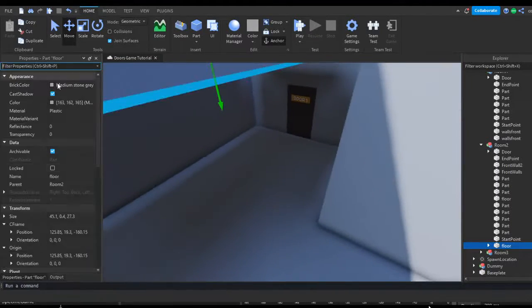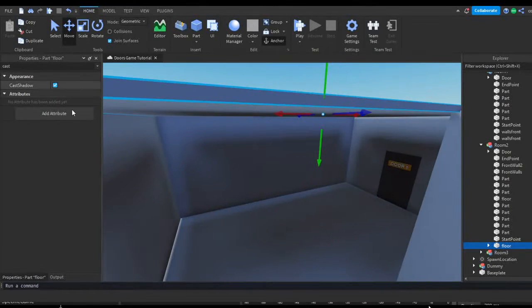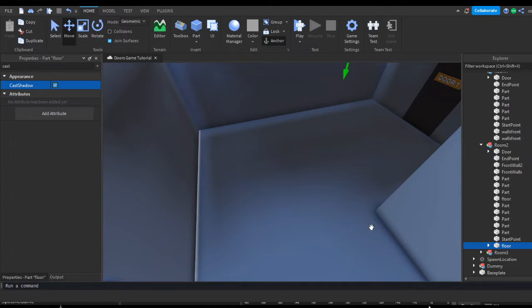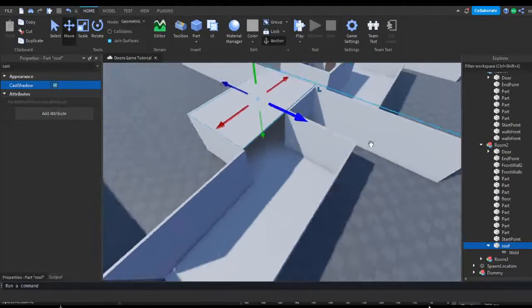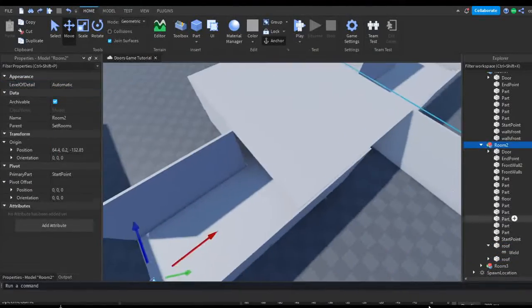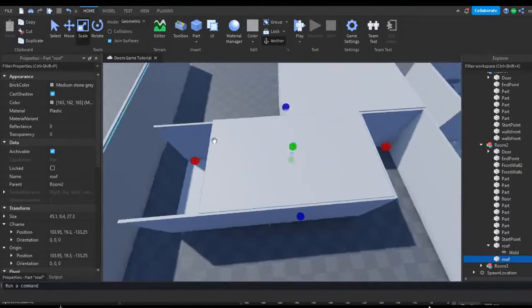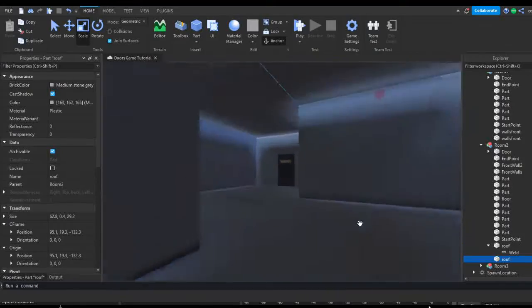Make sure that Cast Shadow is on for the roof pieces, because if you don't, as you can see it doesn't make it any darker since there's no shadow being cast onto the ground. So make sure that's on for each part on the roof. Then rename this part to "roof" and copy-paste it, slide it over, and scale it - now it should be darker in this room.